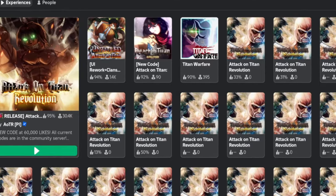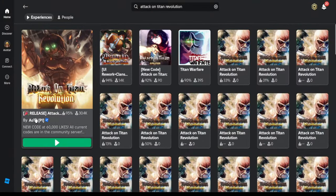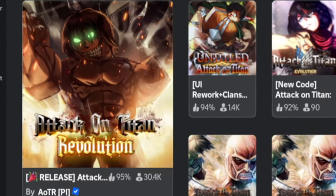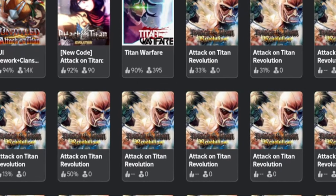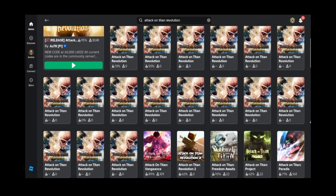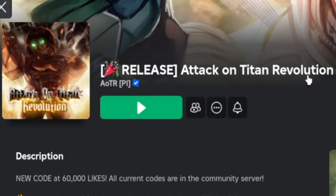I was scrolling through Roblox on the website and I found this release. When something says 'release,' that kind of grabs my attention. Before I go into detail, can we talk about how many copies there are? Look how many there are. Anyway, this game is called Attack on Titan Revolution and it is released.